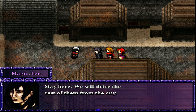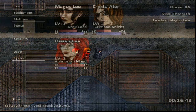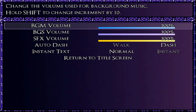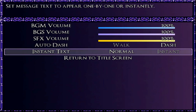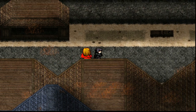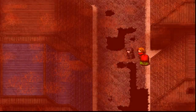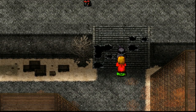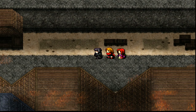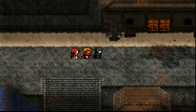Stay here — we will drive the rest of them from the city. You can change your options in the menu, like volume for music and sound effects. Set it to auto dash if you want — I need to set it to dash. Instant text affects how dialogue scrolls. A lot of things have been added to this game to make it so much better. We can't go this way because of all the holes — we have to go all the way to the left. It's so nice they have no random encounters so you don't have to worry about fighting all the time.